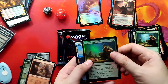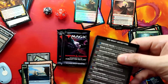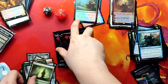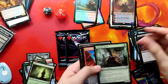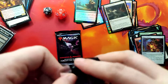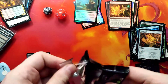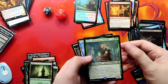For the last five packs of the bundle we get Zariel, Archduke of Avernus, a foil Choose Your Weapon, then a foil Zariel Archduke of Avernus and Loyal Warhound. In the last two packs we pull Dungeon Descent, Wish, and Varis, Silvery Moonranger.